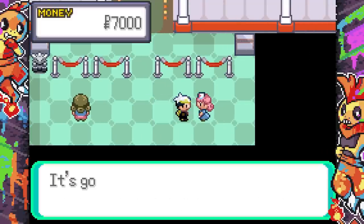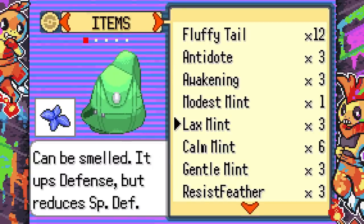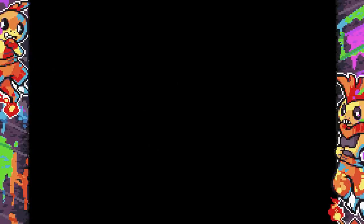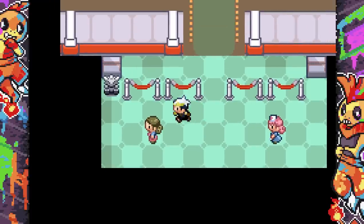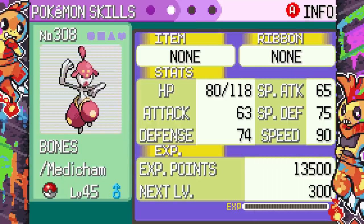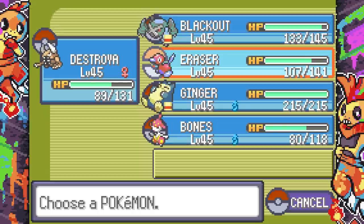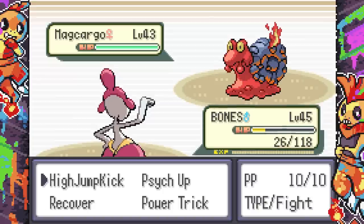I decide to get Zen Headbutt on Snorlax for Ghost-type coverage. Healing now costs 8,000 which is a lot more than I expected — it keeps scaling up. I use a Modest Mint to change Porygon2's nature. I raise Metagross's defense since I want it to survive. We reach the level cap. Metagross raises the power of Steel-type moves too — I need to remember that. We get a Medicham from evolution and I swap out Giga Impact on Snorlax.